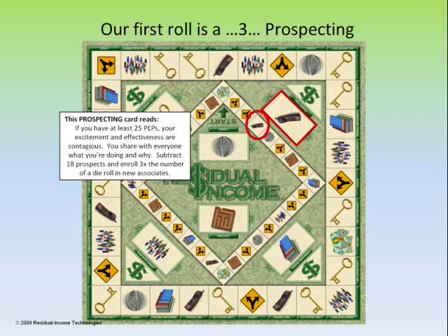The card reads: if you have at least 25 peps, your excitement and effectiveness are contagious. You share with everyone what you're doing and why. Subtract 18 prospects and enroll 3 times the number of a die roll in new associates.